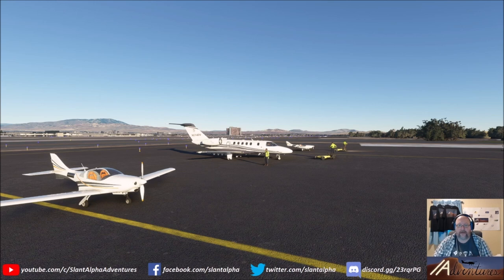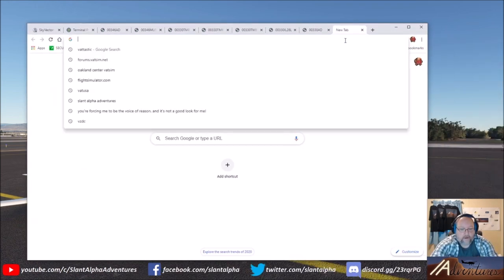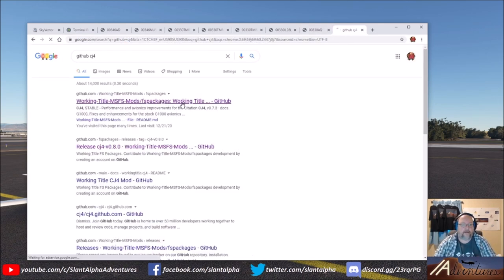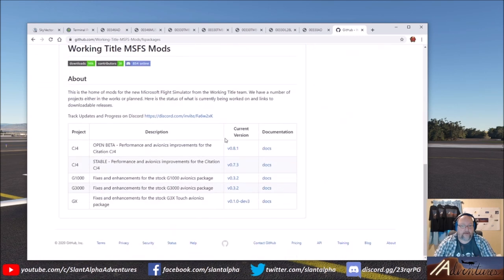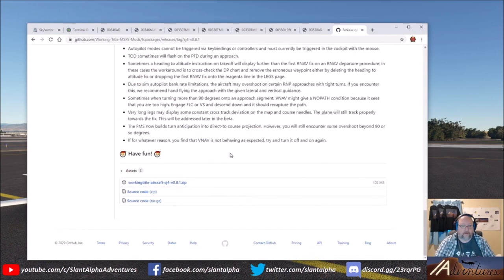It is a modification of the stock CJ4 for Microsoft Flight Simulator 2020. It does not add a separate plane into your hangar, but it makes the one that's already in there behave a lot more realistically. Finding it online is easy — just search GitHub CJ4, that takes you right to it on the first search result. Scroll down and you can see that 0.8.1 is the current model. Here's the download — the zip file. You just unpack that zip and put the resulting folder into your community folder.